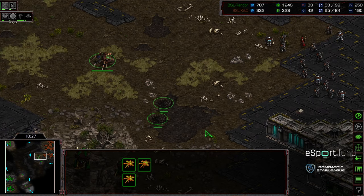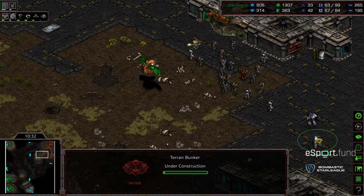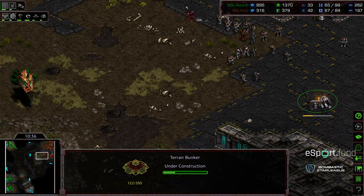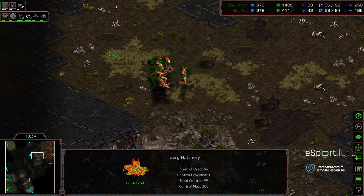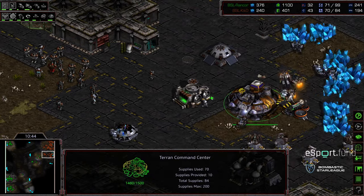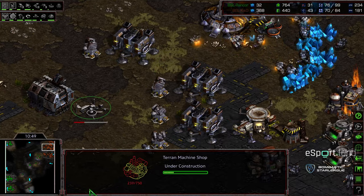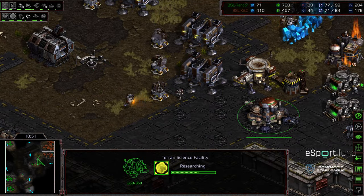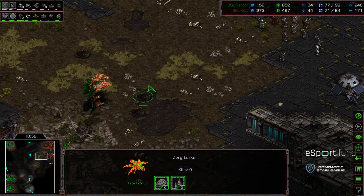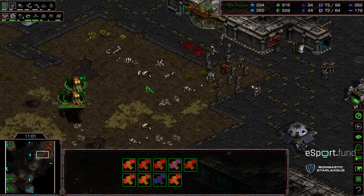I was going to say hold position lurkers, but one lurker actually unburrowing — I believe that was a reveal to Kiko. Another bunker being planted for Kiko, worried about a potential all-in right here. Third gas now producing. Irradiate is also on the way, and Irradiate for Kiko could be a huge swing of momentum. The only downside is Kiko's been very light on barracks production. Grabbing a machine shop, potentially wants to get a siege tank to go ahead and clear the front door. I don't know that Rancor has really punished Kiko for the passive play.